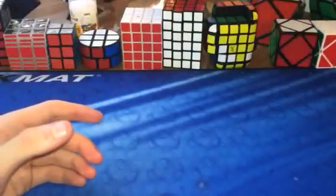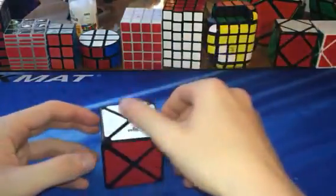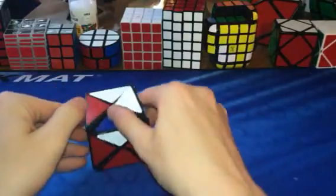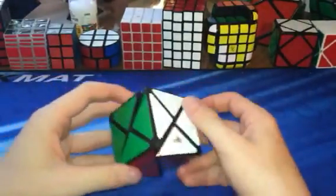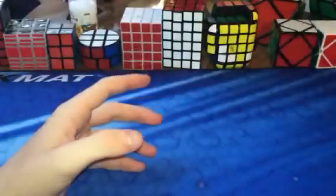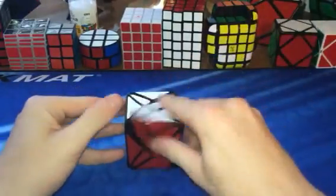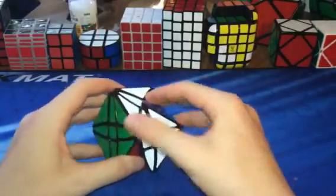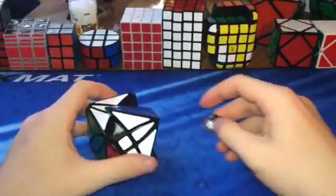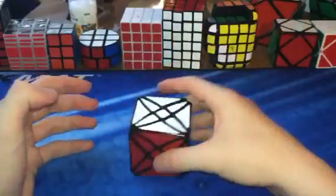Then we have the corner-turning puzzles. We have the Dino Cube by MF8 and Smaz — it's pretty good and just a really simple puzzle to solve. Then we have an extension of that: the Rex Cube — basically a Dino Cube with extended cuts in the middle for a flower pattern. The only problem is the pieces come out really easily, but you can just finish your algorithm and put the piece back in.